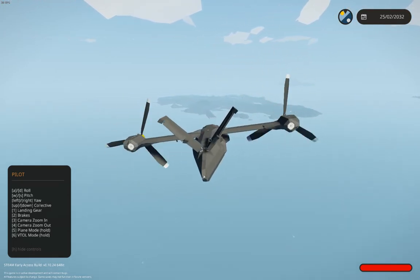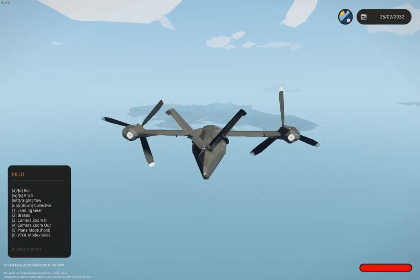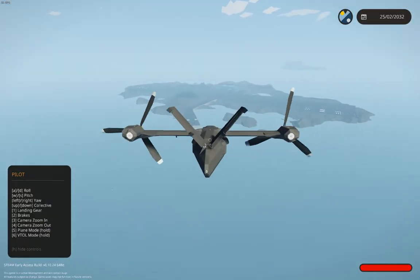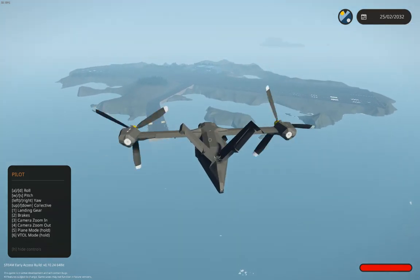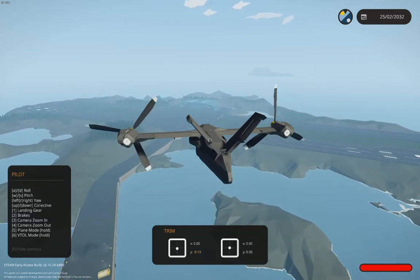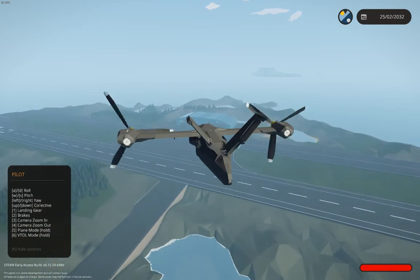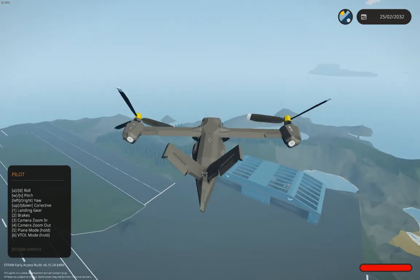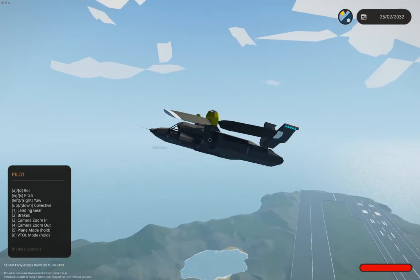When you do want to fly straight and level once you're around where you want to go, simply hit the auto level button and it'll correct any height gained during the turn. If I want to go back into a level hover, I'll set negative 13 on the trim and then hit the VTOL mode button, holding it until the rotors are vertical.